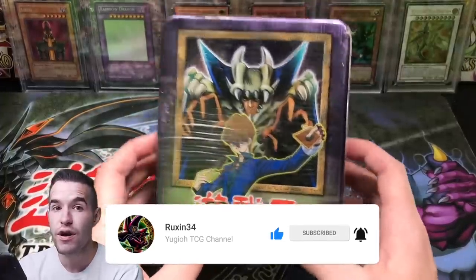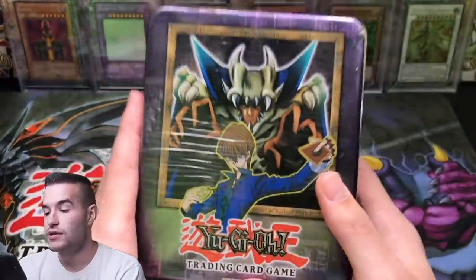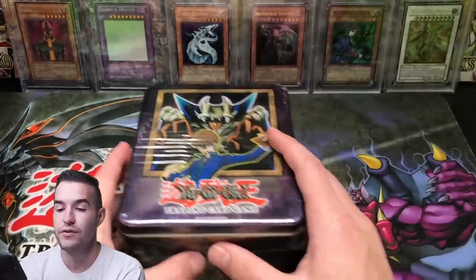There are two LOB packs in here, two Metal Raiders, and one Magic Ruler — not Spell Ruler. So pretty cool. This is the original, one of the original six tins.